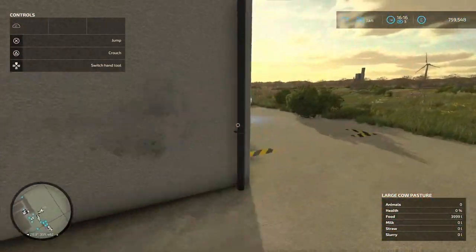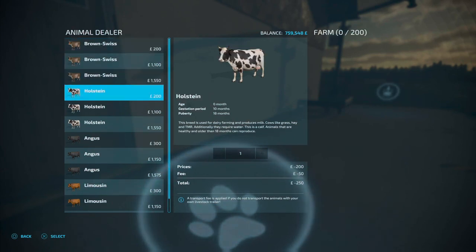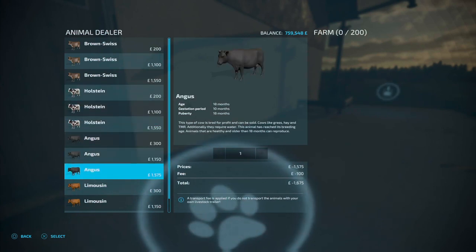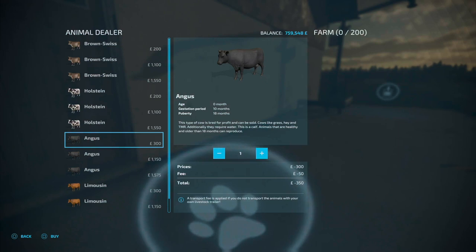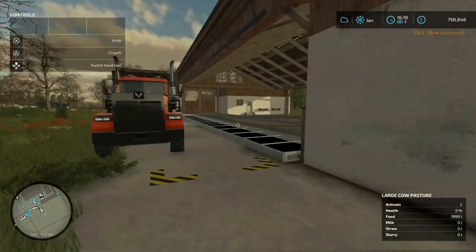I don't actually have any cows in here at the moment. I'm going to buy from here rather than going and picking them up — of course you can save money that way. I'm not actually focusing this time on milk production, so I am going to breed for profit. I'm going to go for Aberdeen Angus. There's a delivery fee of 50 quid, I'm going to do that just for speed so we've got a couple in there doing their thing.